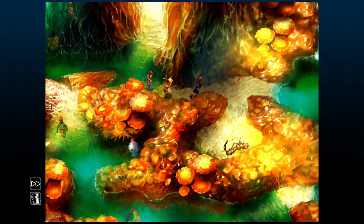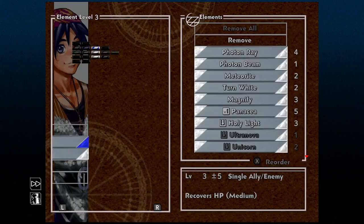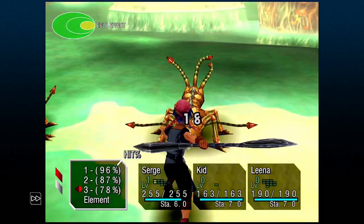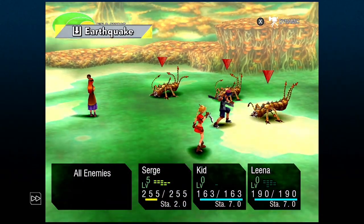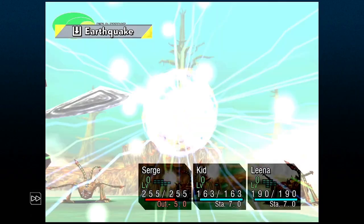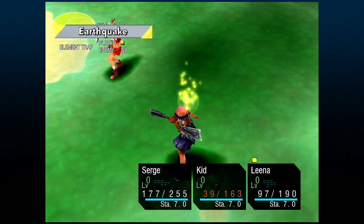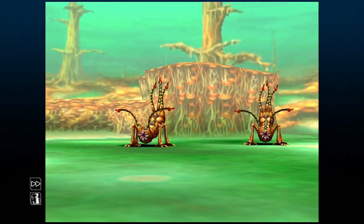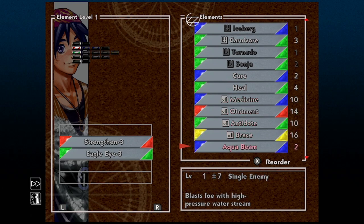For instance, at the Hydra Marsh in Another World, this enemy — the Centripede — uses Earthquake. It only uses Earthquake when the entire field is yellow. So we lay the trap down, and when the field becomes yellow, Centripede will cast Earthquake, which will get trapped. As you can see, the Centripede lost its turn after trying to cast Earthquake because we trapped it. When we check our elements, we have the Earthquake element, which at this point in the game is really strong — it beats Meteor Shower by a pretty good amount.